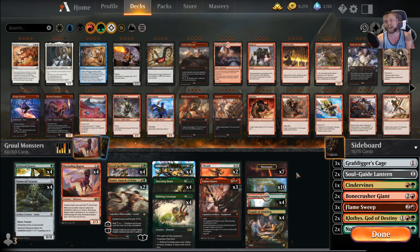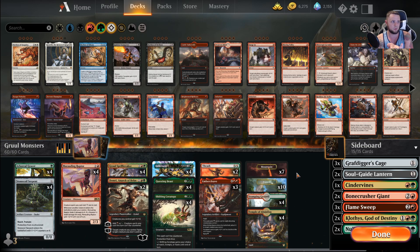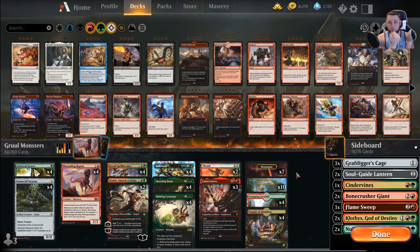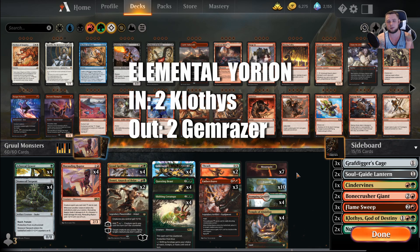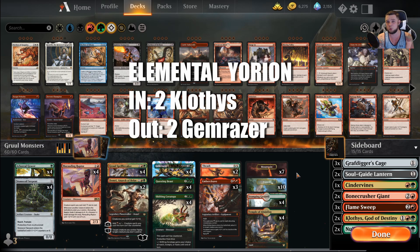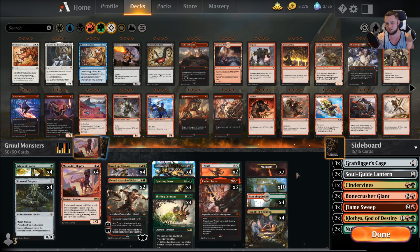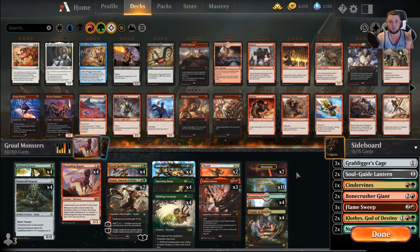Last of the Yorion lists is Elemental Yorion. Not a lot of sideboarding here at all. I bring in two Klothys because I want to deal with Yorion but also they have Cavalier of Thorns, and Klothys can eat good cards they get back when you kill it. The only thing we take out is two Gemrazer — they play next to zero artifacts or enchantments, so it becomes a four-mana 4/4 that doesn't do as much as our other big drops.